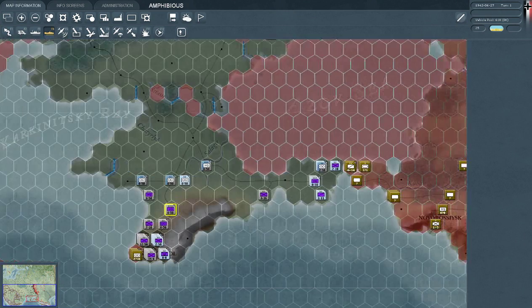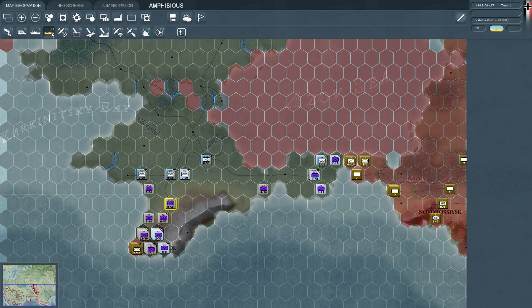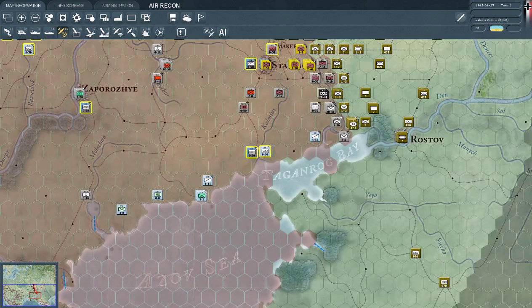There's amphibious transport mode, which is similar. However, I'm not quite sure yet what the difference is, but I guess it depends on what's being transported and how. And then there's our recon mode — you can send your recon groups out to scout a certain area.